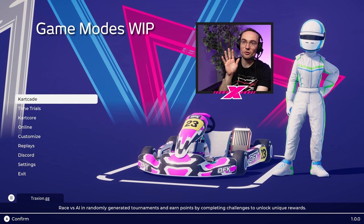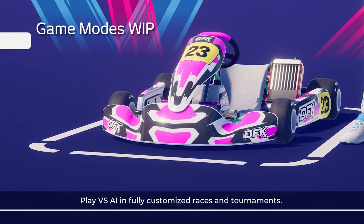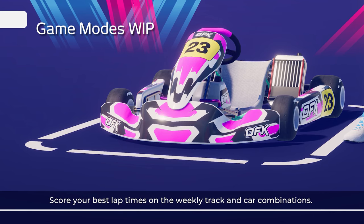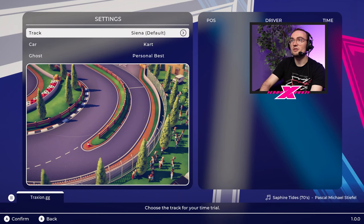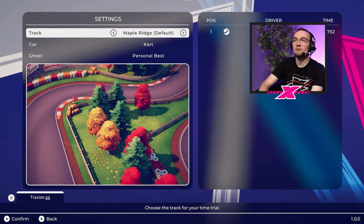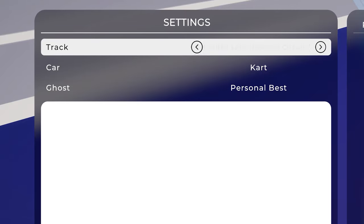The top three options are where we're looking for the main gameplay. We've got Kartcade at the top, Time Trials, and then Kart Core. Kart Core appears to be just a regular customised AI race — your quick race type mode. Time Trials does what it says on the tin, with weekly competitions that update. Scrolling through the different tracks, I'm seeing some new-looking circuits: Centrifuge and Hidden Lake — I don't recognise those two from Circuit Superstars.